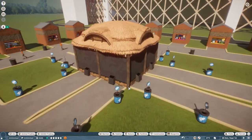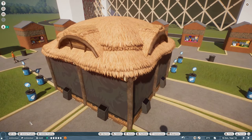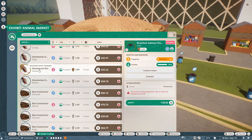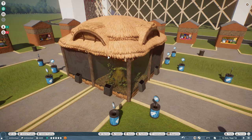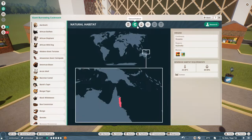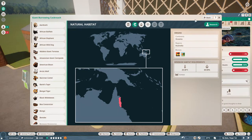The next thing we need to do is get four brand new exhibit animals. I'll take a look through the exhibit trading animals and see what we want to get. First thing we decided on was the giant burrowing cockroach - we haven't got one of those yet. We've got a male and a female right there in the northern bit of Australia. Their range is 25 to 30 degrees Celsius and 60 to 80 percent humidity. We're going to have to remember: 25 to 30, 60 to 80.